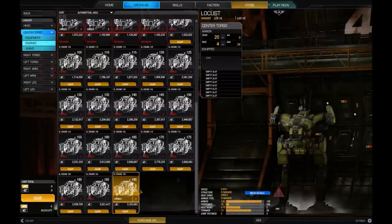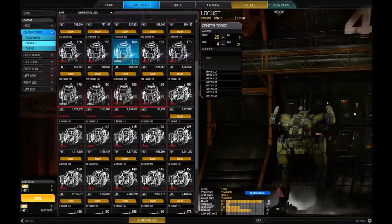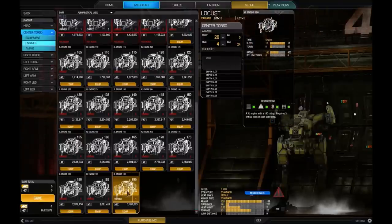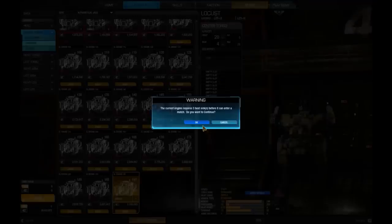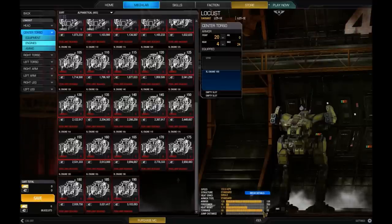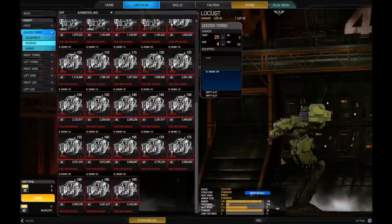Here's an XL 190 I've got lying around. Compared to the standard 160 — which weighed seven tons and took up six slots — the XL 190 weighs six tons but takes up 12 slots. That's the big difference. If I pop that in, it'll warn you that you need more heat sinks. Now our top speed has increased to 153.9 kph compared to the previous 126, and we've got a whole extra ton of free space for another heat sink or weapon.